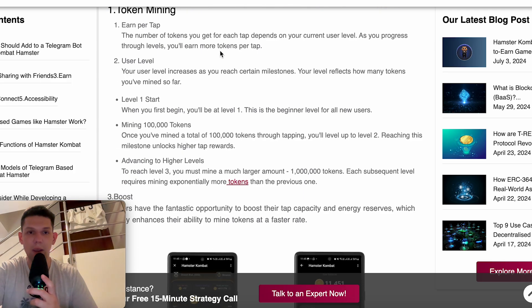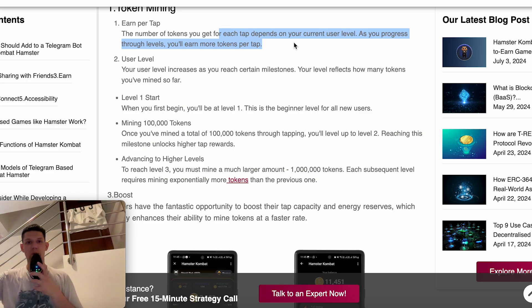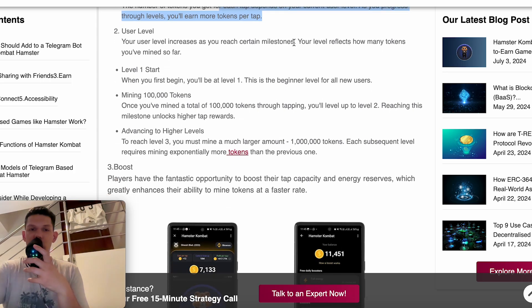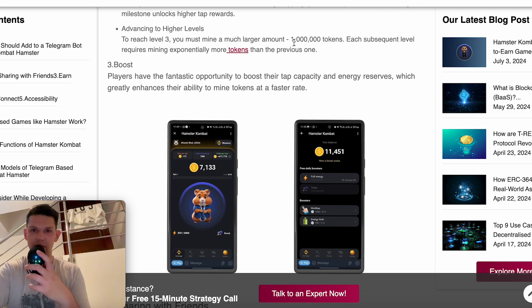First you have token mining — earn per tap. The number of tokens you get for each tap depends on your current user level. As you progress to higher levels, you'll earn more tokens per tap. Your user level increases as you reach certain milestones, reflecting how many tokens you've mined so far. You start at level 1, mining 100,000 tokens and advancing to higher levels.